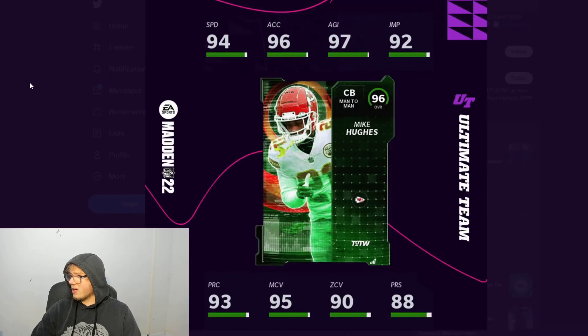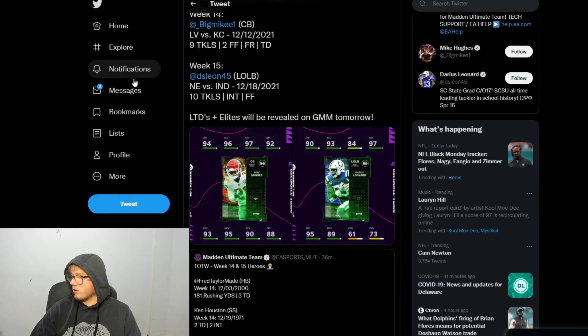They did show us the two players of the week. I think this is week 14 - Mike Hughes: 94 speed, 96 accel, 95 man, 90 zone, 88 press. I know he played for the Chiefs, I think he also played for the Vikings. He's not really a household name, not a fan favorite, but if it's for your theme team you're probably pretty happy because this guy looks really nice.